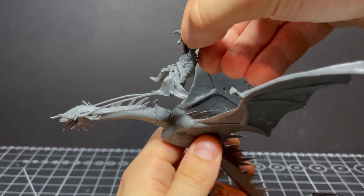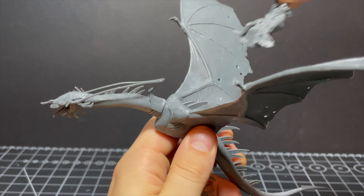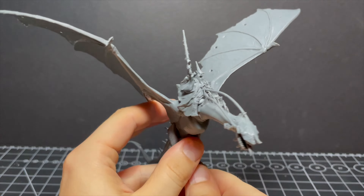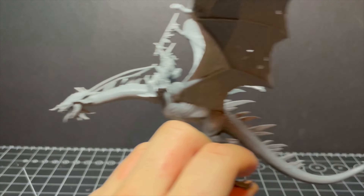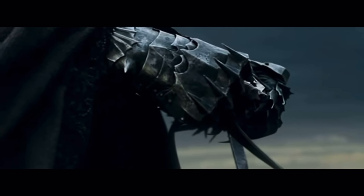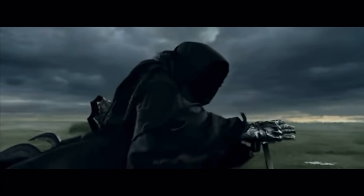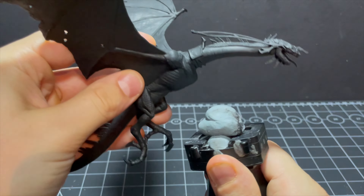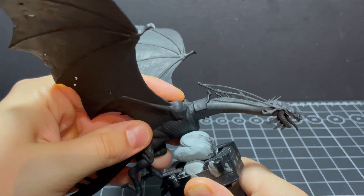I'm not gluing down our Witch King yet to make painting him a bit easier. With construction done, I have to say I am already in love with this mini — it's so cool, I can't believe it's taken me so long to paint him. I remember being at the cinema watching The Two Towers on my birthday as a kid, and the scene in the Dead Marshes where you see the hood of the Nazgul and the camera pans down to show him sitting on top of the Fell Beast — epic. And this mini is just as epic. Anyway, I get him primed in black since the majority of colors for this are quite dark.